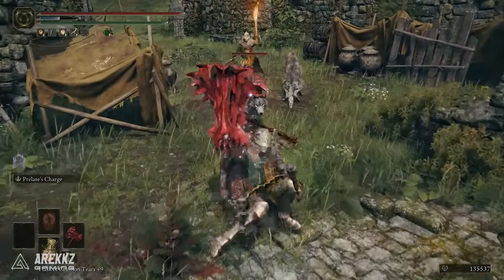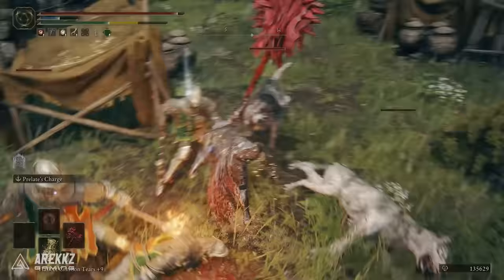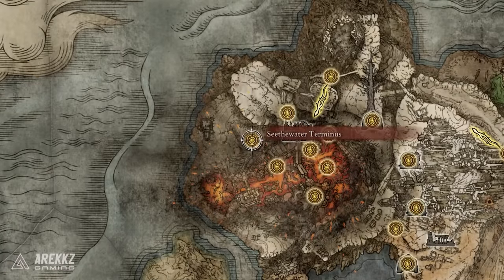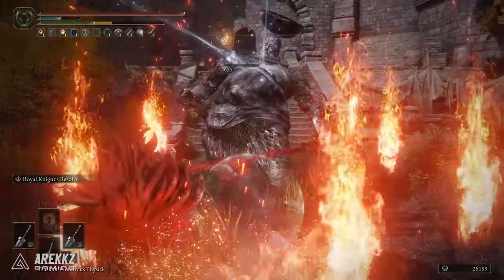This thing hits like a truck, which you'd expect given the size of it. It has a requirement of 45 strength and 8 dex, and scales primarily in strength — a fantastic pick for strength builds. To get it, fast travel to the Seethewater Terminus at Mt. Gelmir, then defeat the big enemy inside the fort and he will drop the weapon.